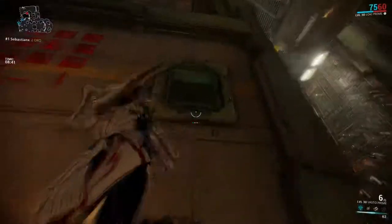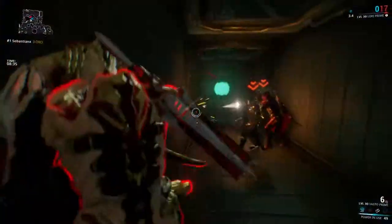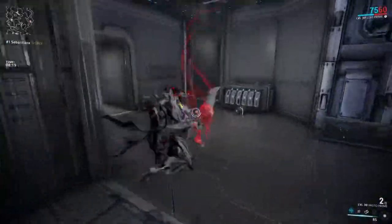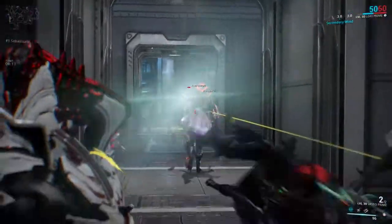Switch Teleport, on the other hand, is a very situational skill. Its uses mostly revolve around verticality, because most of the time when I use it is when a heavy frame is above me and I just switch teleport with it to take it down from its high throne — and that really pisses off those players because they know their frame is very sluggish and that can make them very vulnerable.